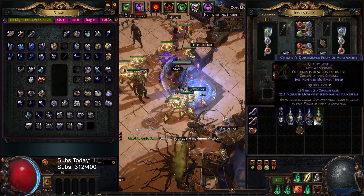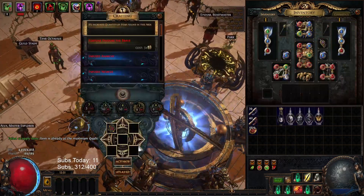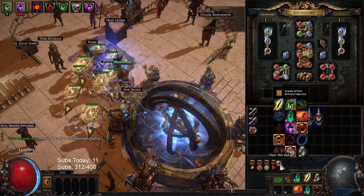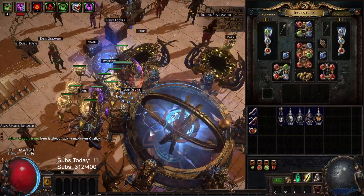We're going to take off all the flasks, take off the abilities, and we're going to do this blight map T16 park. So this is my primordial chain build — that's what I'll call this one, that's the difference here.